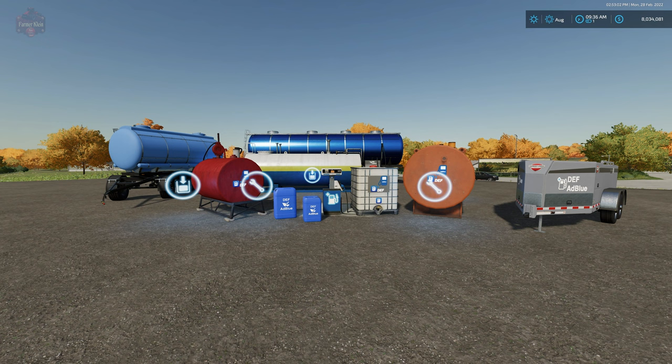Hello everybody, welcome back to another new but noteworthy mod review. Today we're going to take a look at the Def Pack. This mod you can find on the FarmingSimulator.com website or the in-game downloadable content menu. As of the 1.0 release, this mod is available for PC only. I honestly do not see this mod coming to console, at least not in this iteration, because it is using custom scripts in order to do its functionality.